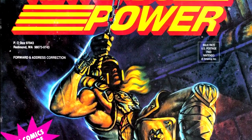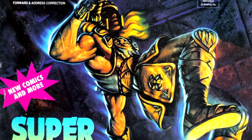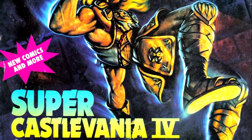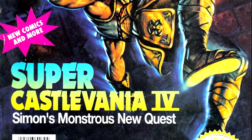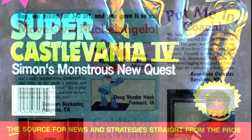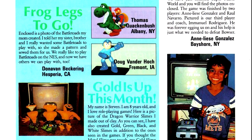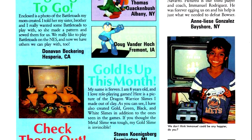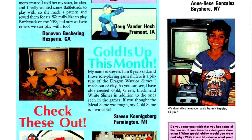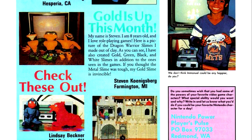Our cover game for this issue is Super Castlevania IV from Konami. I think this is our first cover that is an oil painting as opposed to a more conventional regular paint painting, photograph, or diorama. In the latest column, after all the reader-submitted art covered last issue, this time we're getting more into that with sculptures and sewn plush figurines.